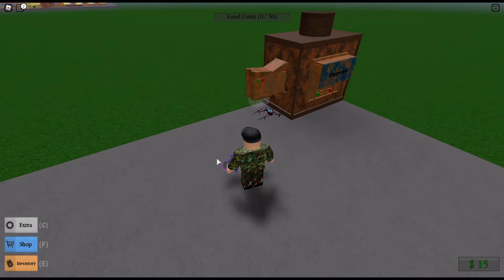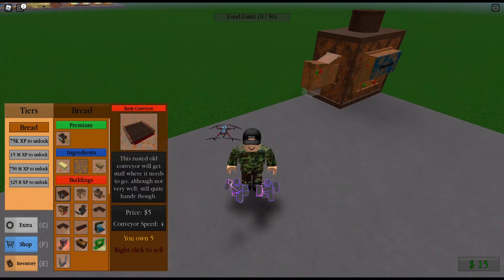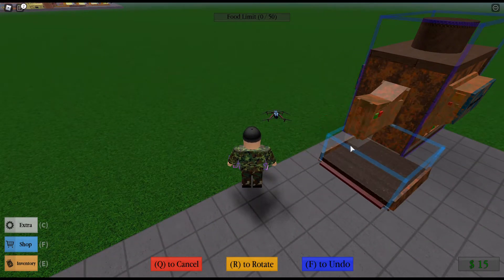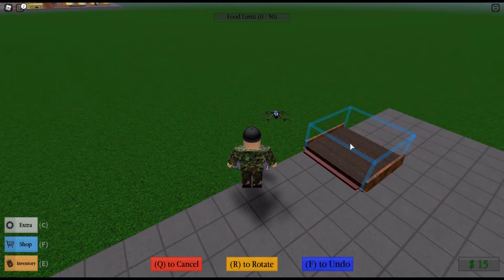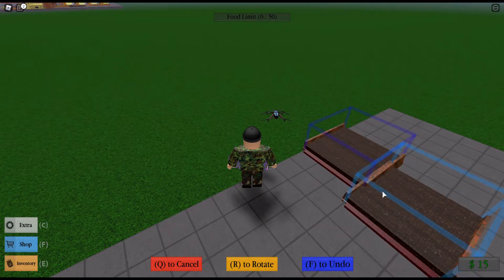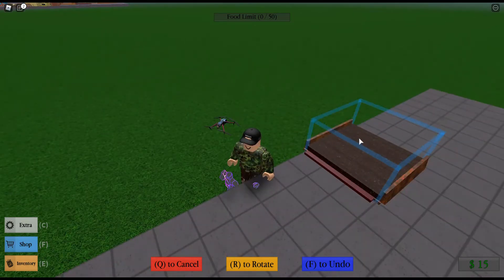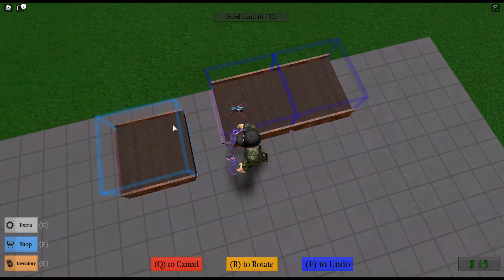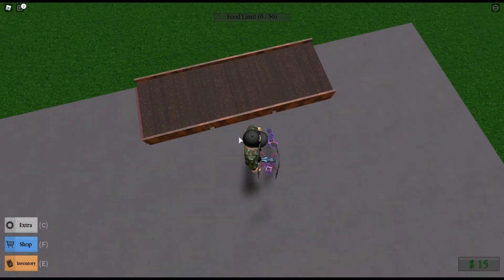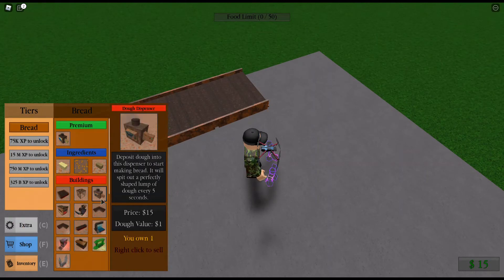Okay, let's go into inventory. We have conveyors. Oh wait, how do you place it this way? There we go. Now let's go back into inventory and get our dispenser.